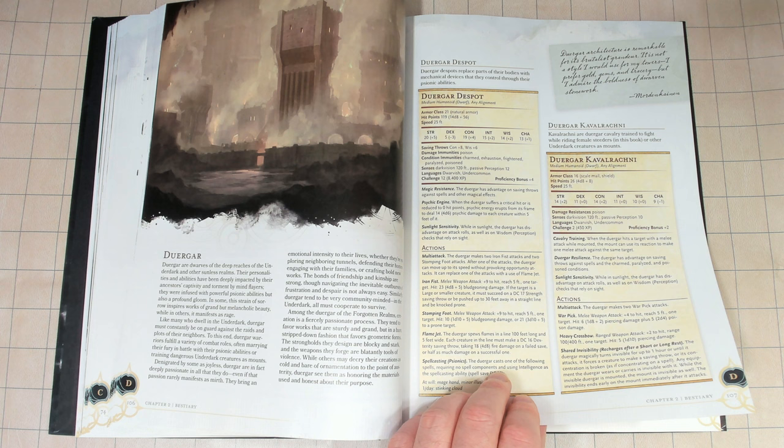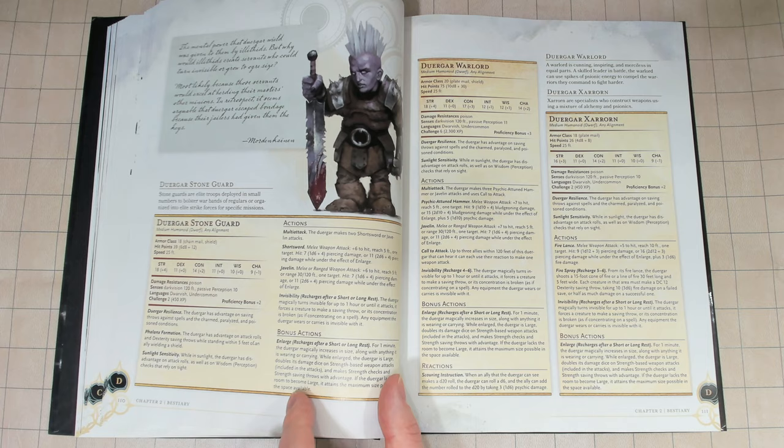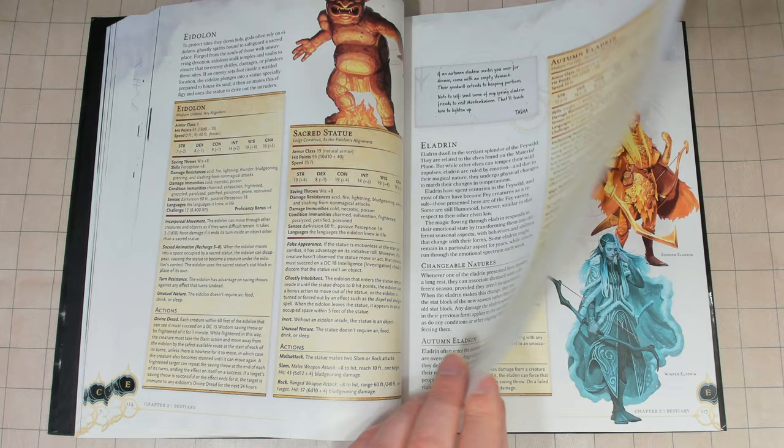Monsters with spell-like abilities that aren't considered spells is confusing and can't be counterspelled, which will annoy players and is really inconsistent. This is a feature I've seen in 4E, and the intention behind it was to make it easier to figure out how to use their main attack — if they had a spell, like this is the one they're probably going to use the most, let's explain it and include it in the stat block so they don't have to look it up.